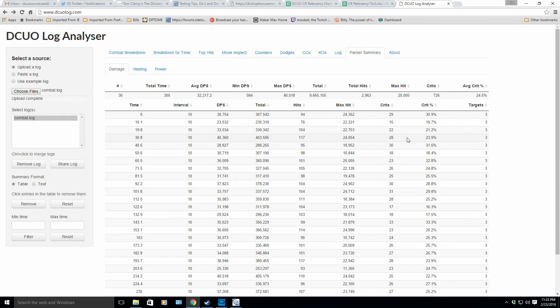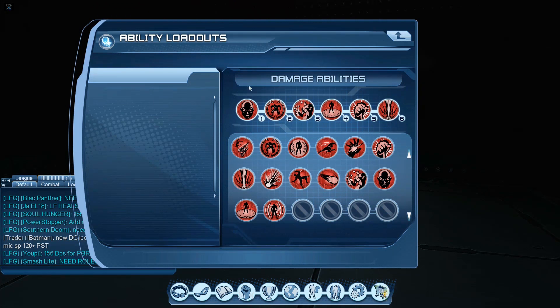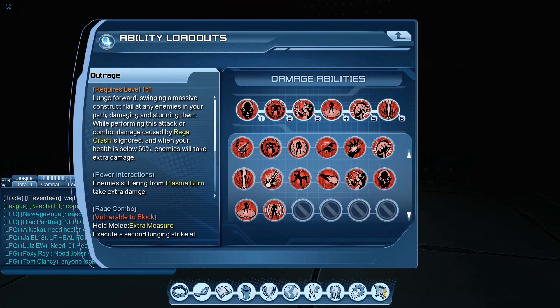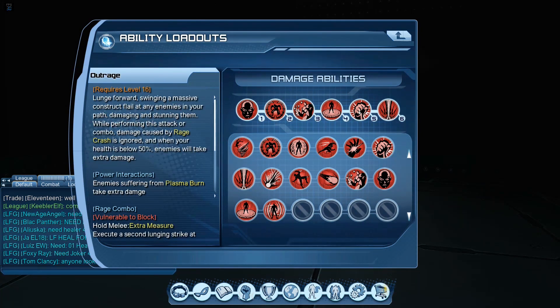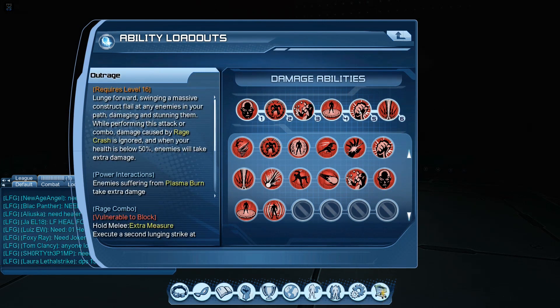So this was my loadout. Again, for my damage loadout — when I'm melee DPSing I'm there to do damage but I also need to survive, because a dead DPS does no damage. My loadout is: Bloodlust, Relentless Anger, Remorseless Recovery, Galling Eruption, Outrage, and Eviscerating Chain.